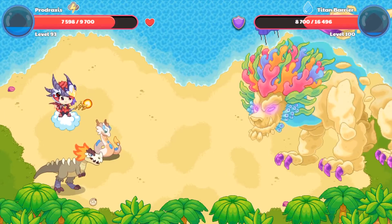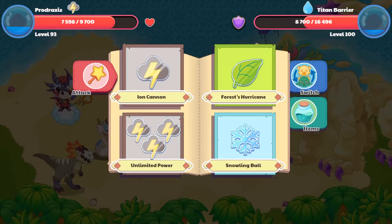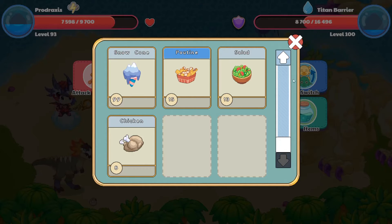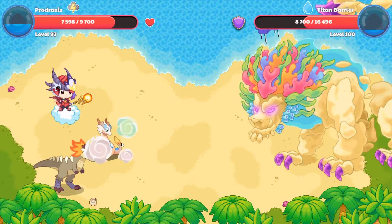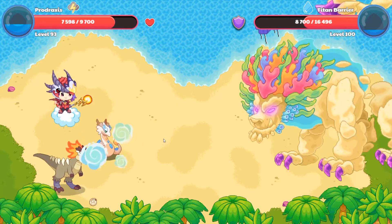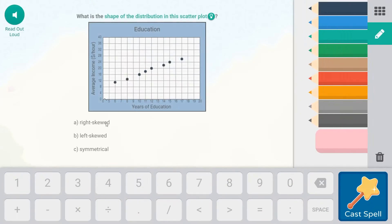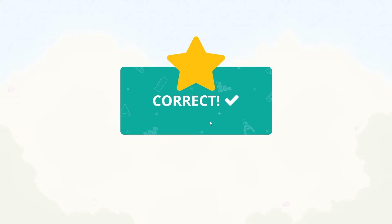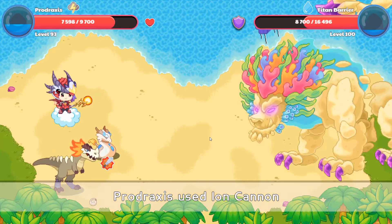We're not destroying the Titan fast enough, we need a better spell. Let's get a quick chance — twice as often? I feel like it's like ten times more often. I don't know which one is more recommended. Correct. Skill complete.